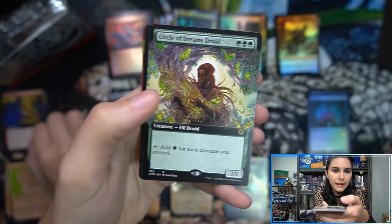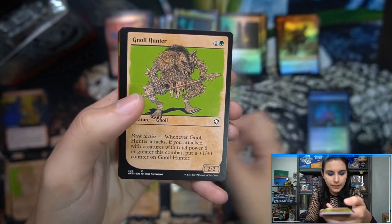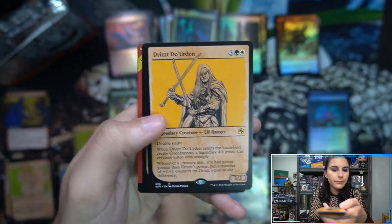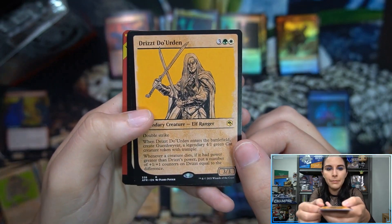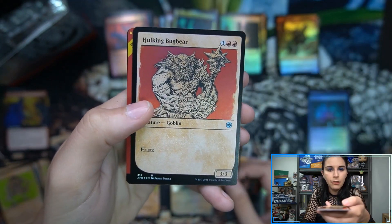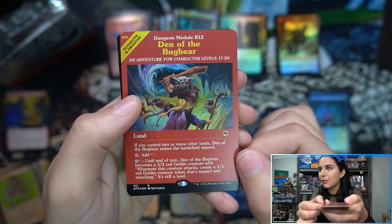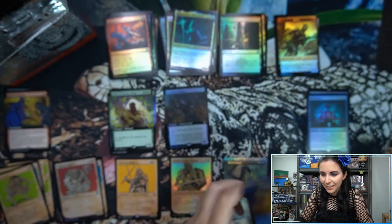Share the Spoils from Commander, Circle of Dreams Druid — that's a nice extended art. Gnoll Hunter. Ginny Windseer. I see a foil module coming up — Drizzt de Orden, Hulking Bugbear foil, Den of the Bugbear. Module foil! These are so gorgeous.